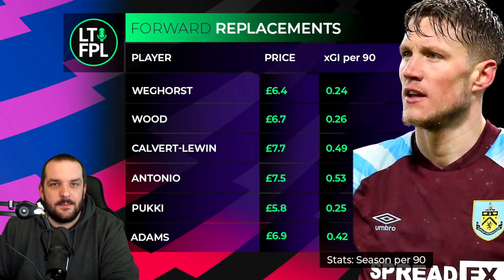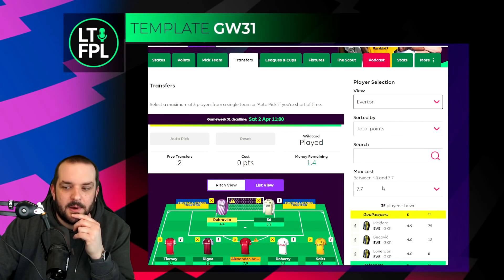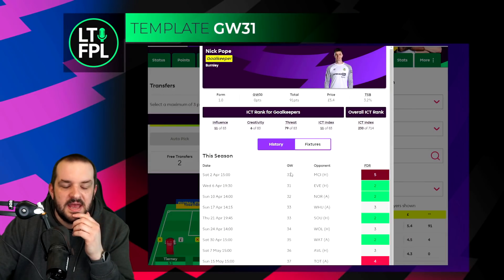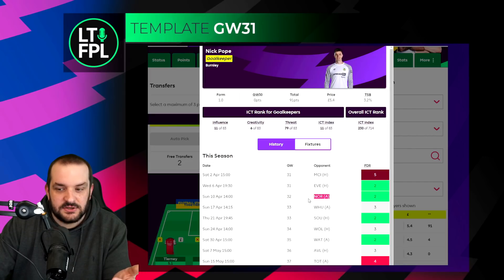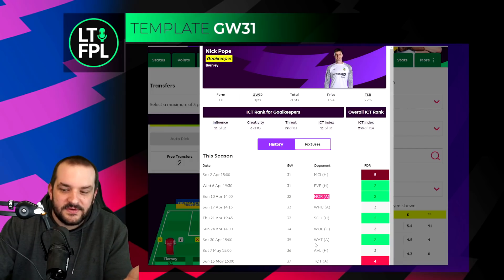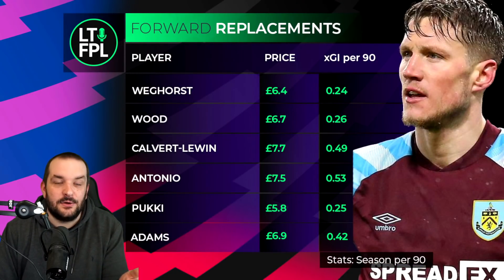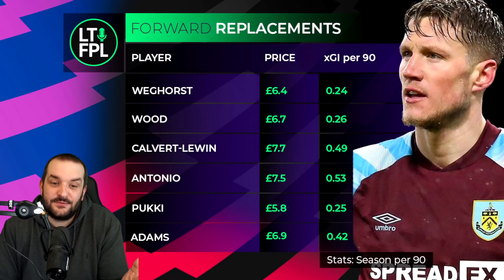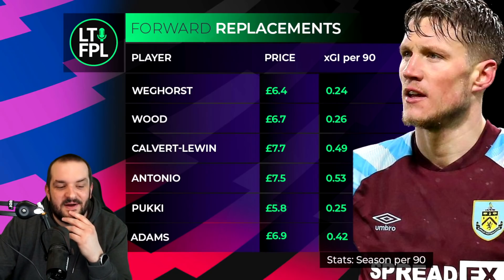If I sell Jimenez, which I probably will this week, I think I'll go Weghorst. Those extra couple of fixtures - I know they're Man City and West Ham - but outside of that the fixtures are pretty good: Everton at home, Norwich, then Southampton and Watford still to come. If you're looking to get a forward that actually plays rather than tanking your bench with a £4.5 million option, Weghorst is probably the one I'd bring in right now.